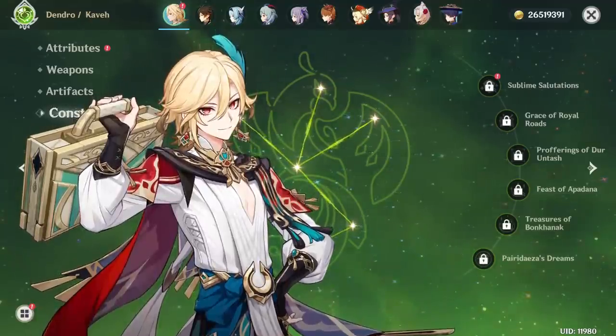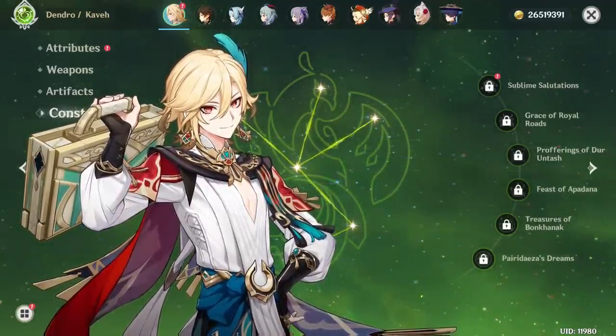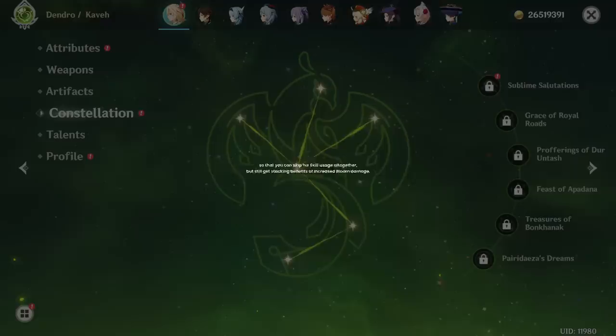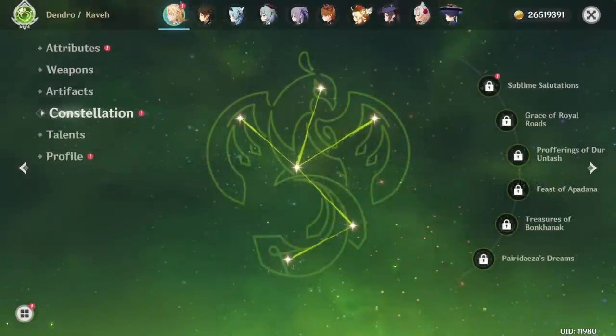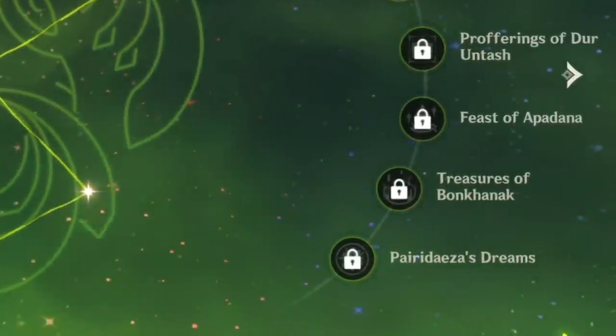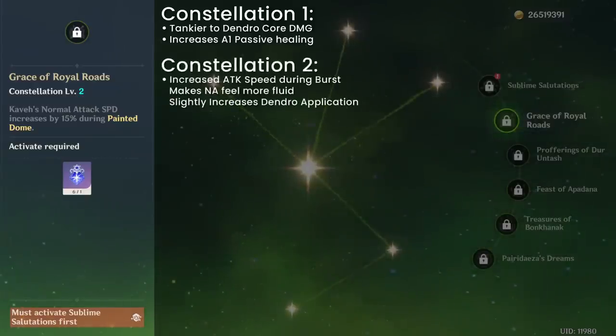Constellations. While Kaveh can work by himself at C0, his bloom capabilities are fairly limited to the cooldown of his skill. If you invest in C0 Kaveh, you may want to combine him with Nilu so that you can skip his skill usage altogether, but still get the stacking benefits of increased bloom damage. C1 makes him tankier to Dendro core damage and increases the effectiveness of his A1 passive healing. C2 increases attack speed during his burst infusion, making his normal attacks feel more fluid and slightly increasing his Dendro application overall.